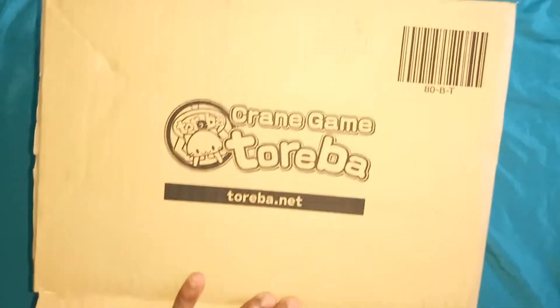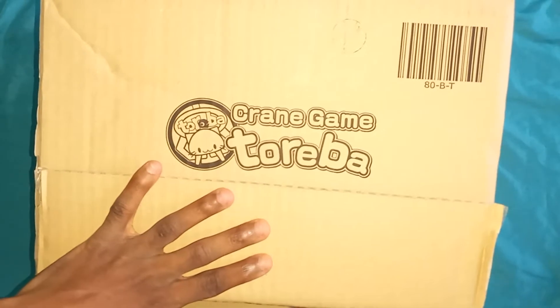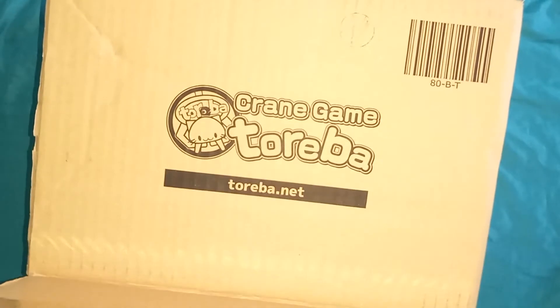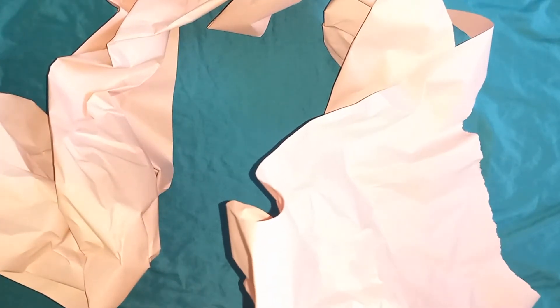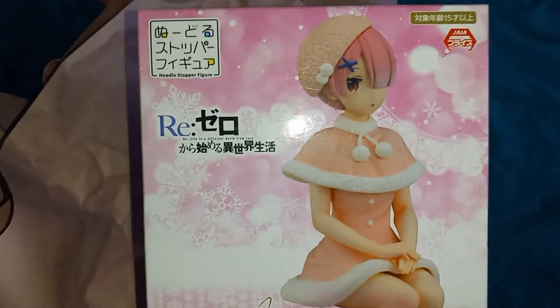All right, got that open. We got pink paper right here — pink packaging paper. All the Toreba boxes I've opened usually the paper is either white or brown, so I think they decided to put pink packaging paper in here for this pink figure.